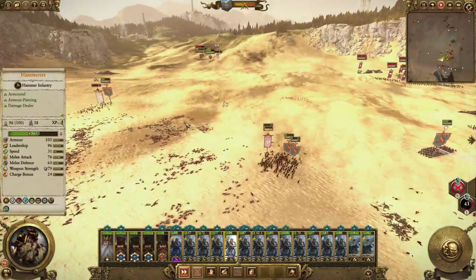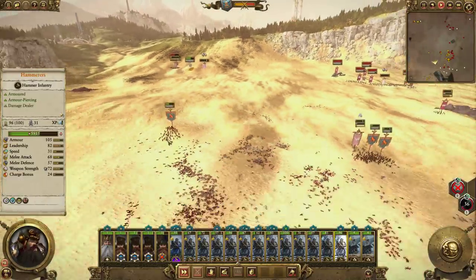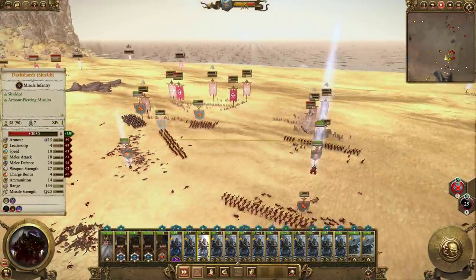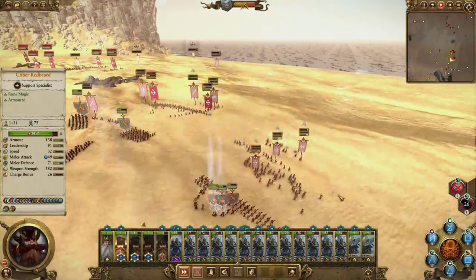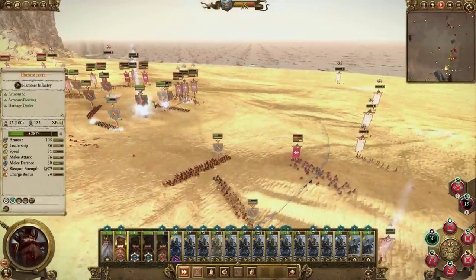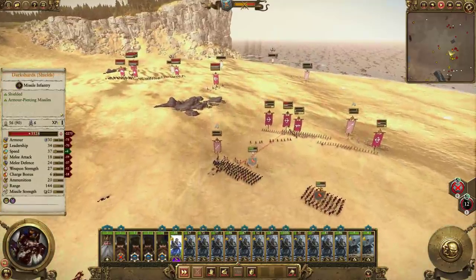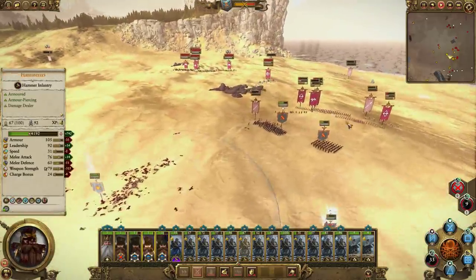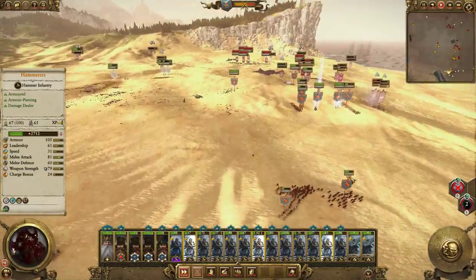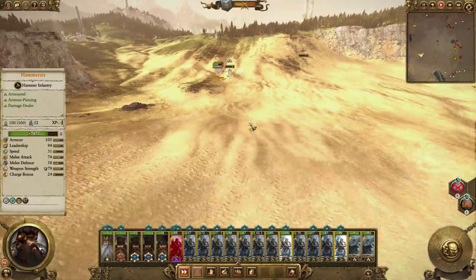I wonder if this army might actually be better in Rombrundel's army, because he provides 35% extra speed for all units. So even though you lose the physical resistance, speed would be more useful here because we just can't catch them. You really want to avoid this situation where you're spread out across the map chasing skirmishers. You don't really get a choice — you've got to deal with these guys, but it's definitely something you want to avoid.